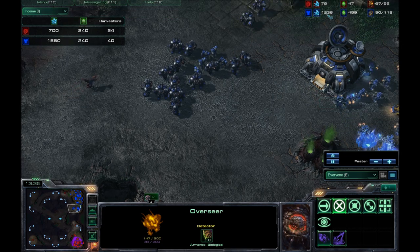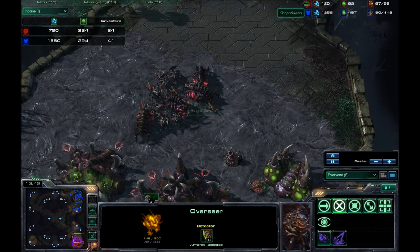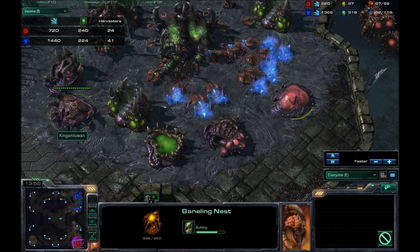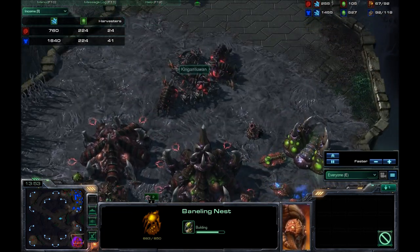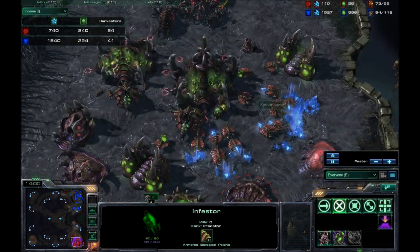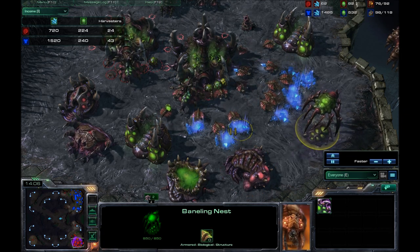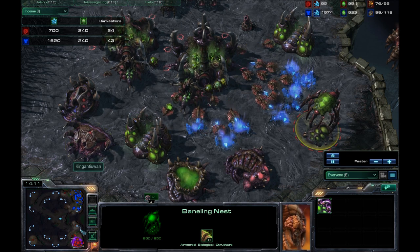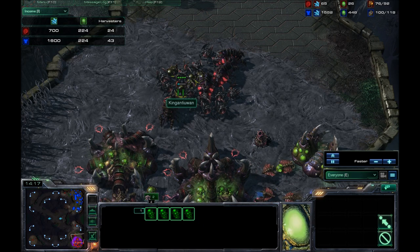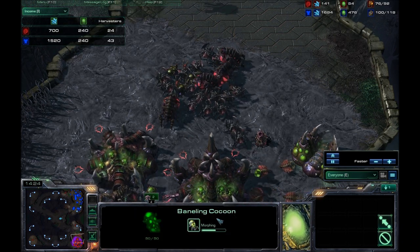I'm way behind on Mineral Management. But he is so low on his right now because he's still only on the one base. Now he looks like he's going for a tech switch — he started with just the Zerglings and the Roaches, now he's got Infestors and going for Banelings as well. This is all on one base. He cannot afford to keep tech switching like this and produce an army — it's just not possible on one base. So he's making as many Banelings as he can. They're called a Cocoon.